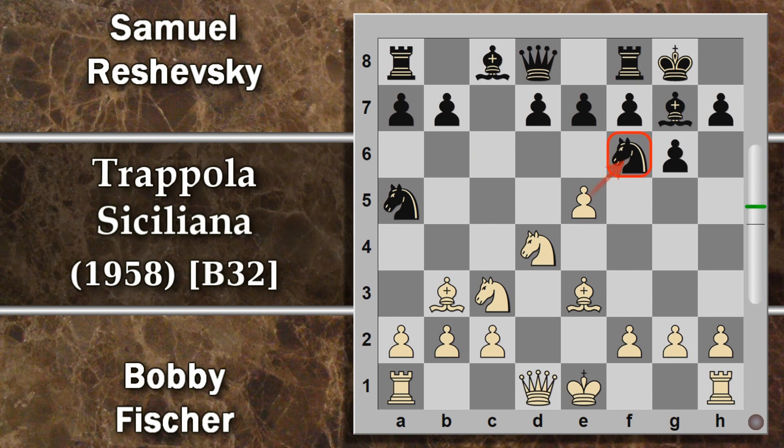La scelta difficile è quella di giocare pedone e5, che va ad attaccare questo cavallo. A prima vista sembra che questo cavallo possa cercare di scappare, però se finisce in h5 c'è la spinta g4 e rimane intrappolato. L'unica sembra o ritirarsi, oppure cercare di distrarre l'avversario catturando l'alfiere, quindi togliendosi in parte i problemi. Ed effettivamente, forse qui la mossa migliore era giocare cavallo per b3.